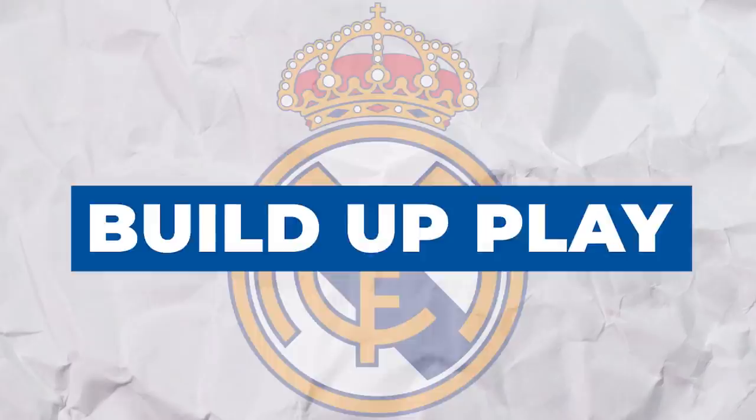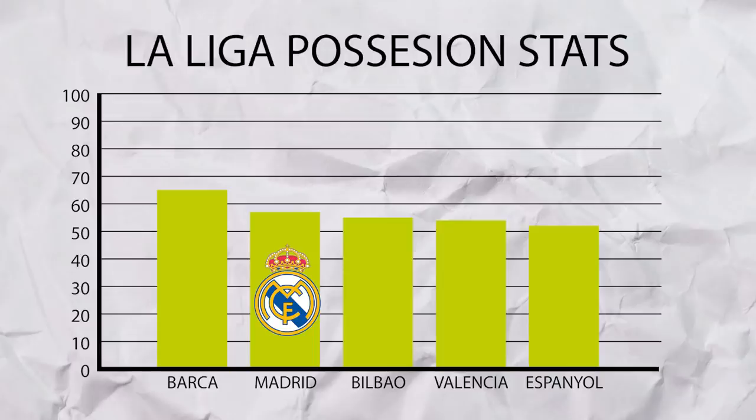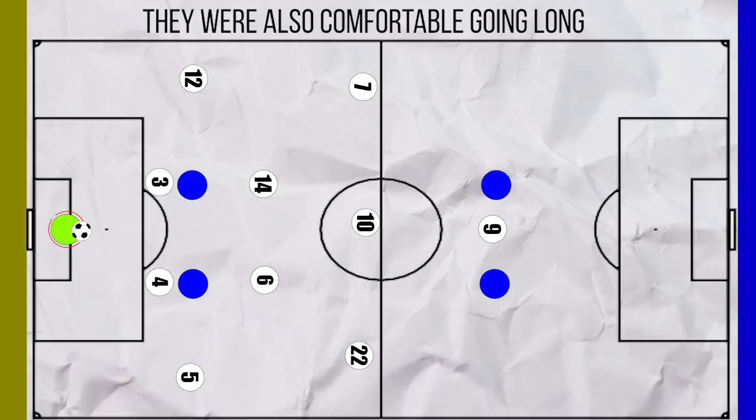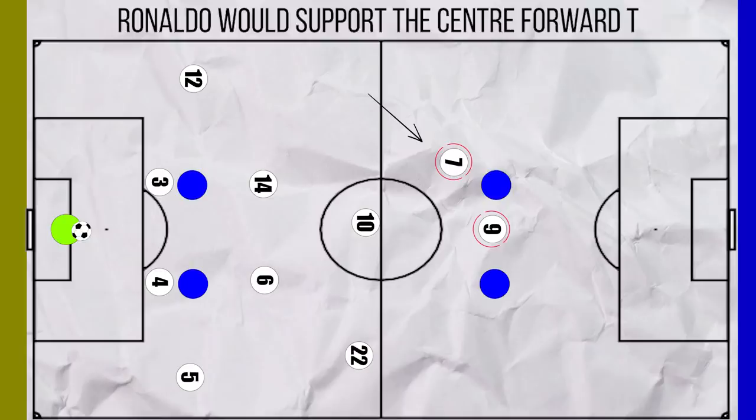Real Madrid enjoyed an average of 57% possession, so let's look at how they utilised this. As a team with lots of possession, they would generally look to start plays by playing it short to one of the centre backs. However, against teams who pressed high, they were just as comfortable going long, as they had two aerial targets in Ronaldo and one of Higuain or Benzema.